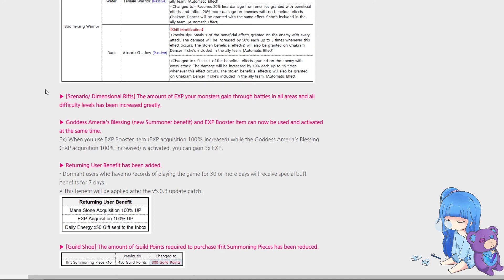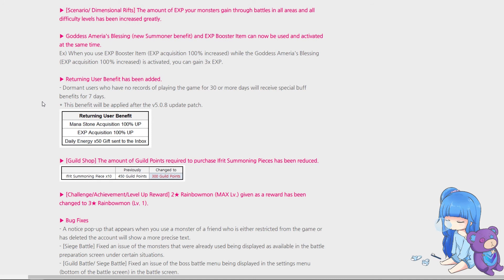Scenarios and dimensional rifts have increased experience — the base EXP is increased by three times, so before you got around 2600 EXP on Faimon and now you get 7200. On top of that, Goddess Amiria's Blessing and EXP booster items can now be activated at the same time, giving up to three times experience. This means leveling fodder will be way easier — a lot nicer for early game and for late-game players who don't want to grind.